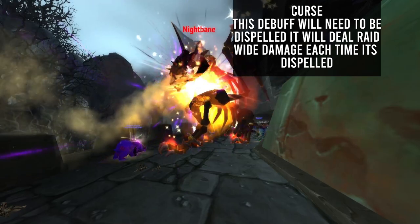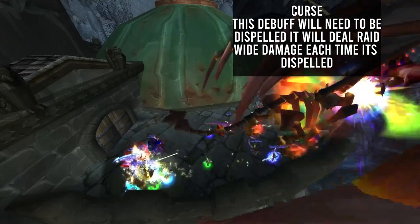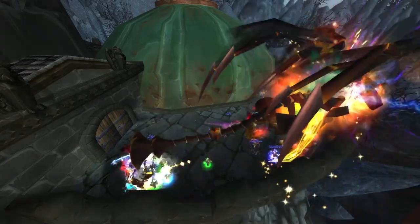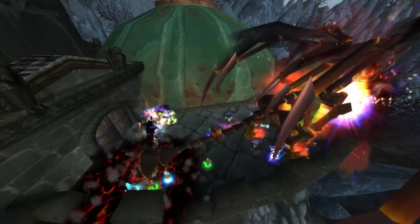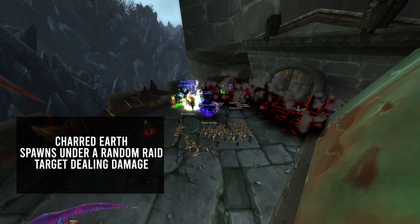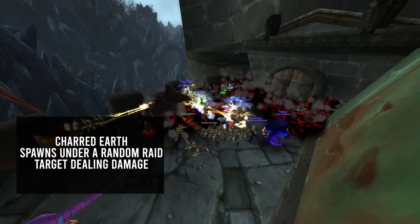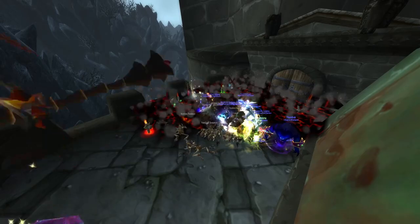Curse is a debuff applied to all raid members that needs to be dispelled. However, when it is dispelled, it will deal massive AoE damage to the raid. You'll want to dispel this slowly, making sure the raid is topped up before dispelling the next one. Popping a healing cooldown like Tranquility is wise. You will have one minute to complete this. The last ability is Charred Earth, which will spawn under a random raid member. Have the range stacked as one to help control the placement and allow you to save as much space as possible, since the pools will not disappear.